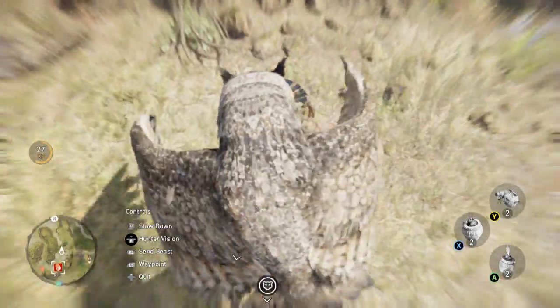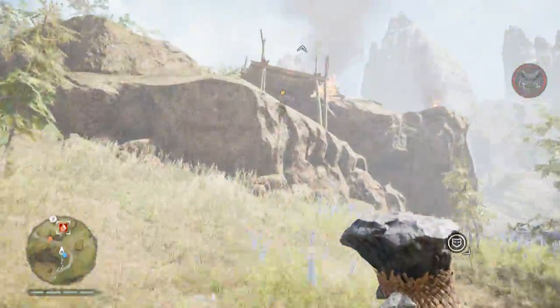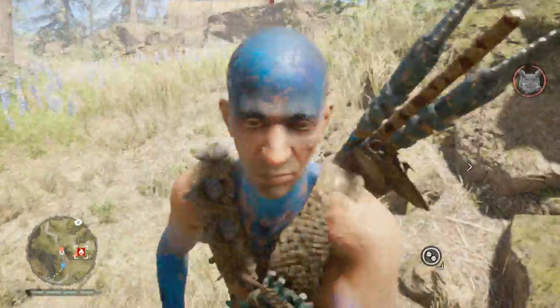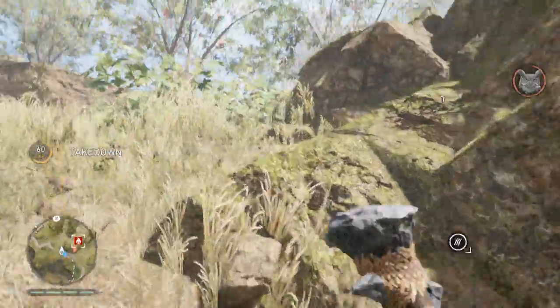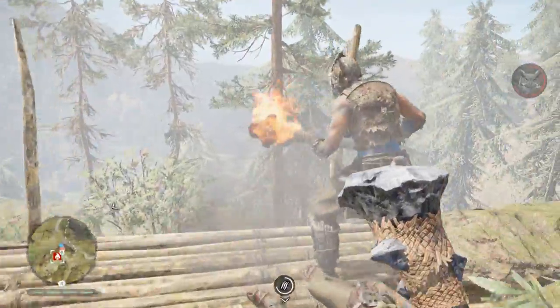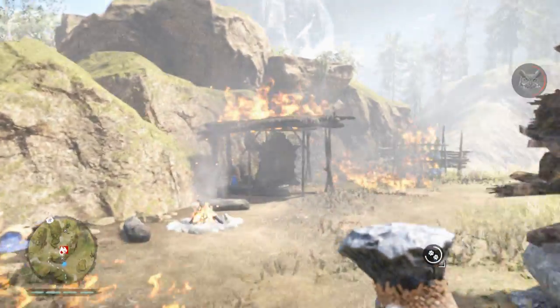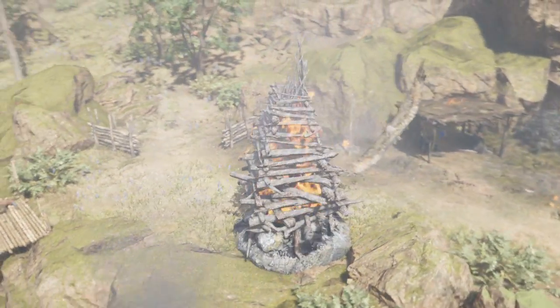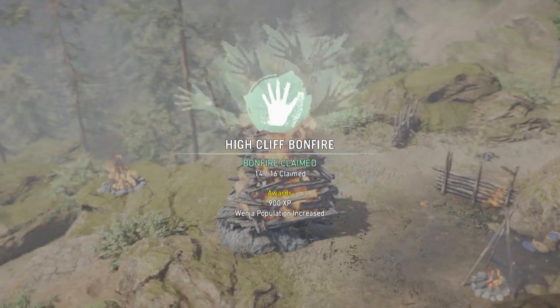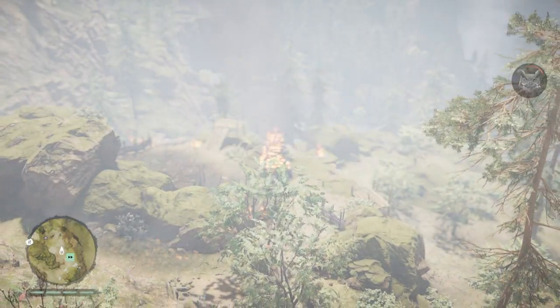I'm gonna kill him and I think that should be everybody. Let the bonfire — oh did this guy not die? Okay, there's the takedown. There we go, with this little area on fire. Okay, how many bonfires? 14 out of 16, 900 XP, and Wenja population increased. So almost there.